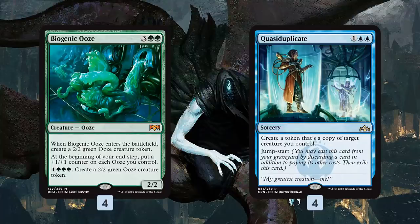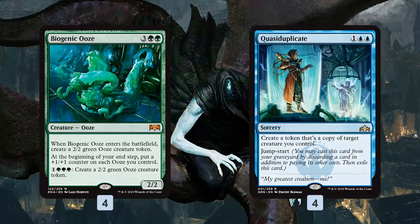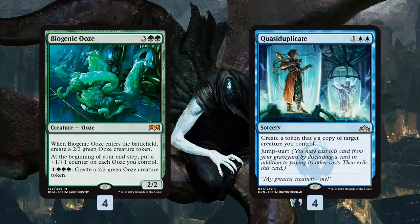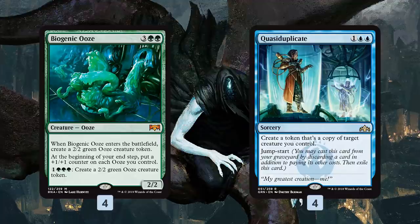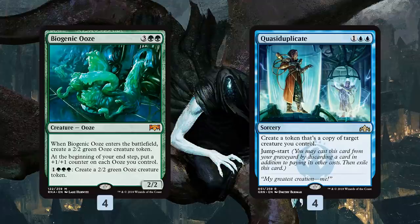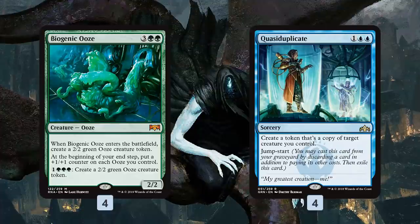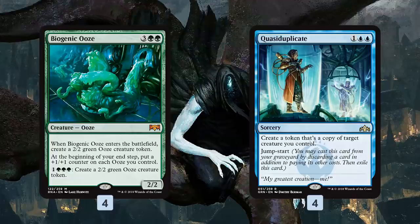This is what our deck really wants to be doing. Quasiduplicate lets you copy a creature you control, then Jumpstart it from your graveyard to do it again for just 3 mana. The plan: play Biogenic Ooze, go to end step, get the token, they become 3/3s. Next turn, Quasiduplicate the Biogenic Ooze to get 2 more oozes, then Jumpstart Quasiduplicate for 2 more. End result: 3 actual Biogenic Oozes and 3 ooze tokens — at end step you put 3 counters on all of them, so all those 2/2s become 5/5s and it just spirals out of control from there.